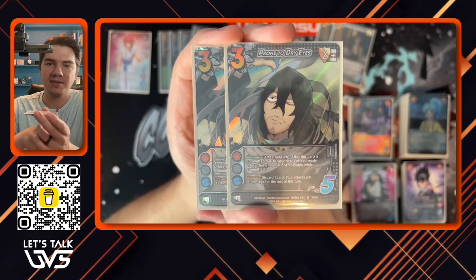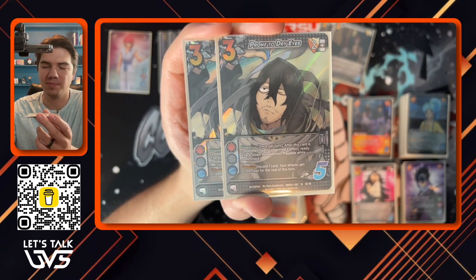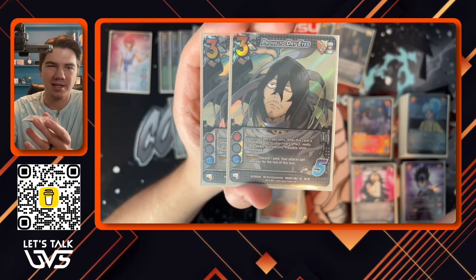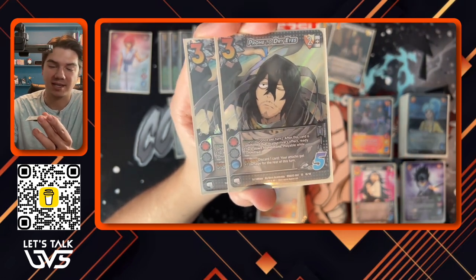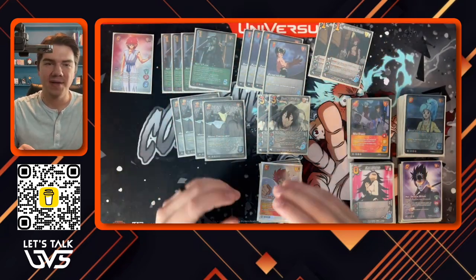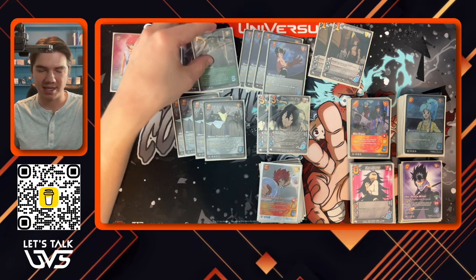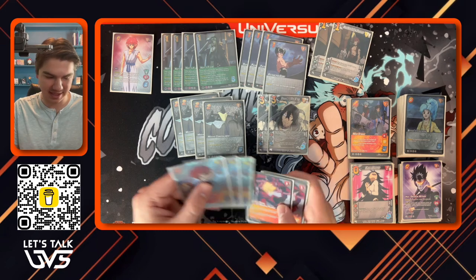We also have two copies of Prone to Dry Eyes. We're drawing a lot of cards from our attack lineup, and Prone to Dry Eyes lets us discard those cards and get damage for each of them. It's also stun hate, but we're not really playing it for that — that's just nice to have. With all of these damage modifiers out, we can get to the point where we're playing attack strings and everything is getting five damage, and when we really need it, we commit Flask for plus eight damage total. Our rival is not going to be able to deal with that — we're already adding speed to everything, making it difficult for them to block.